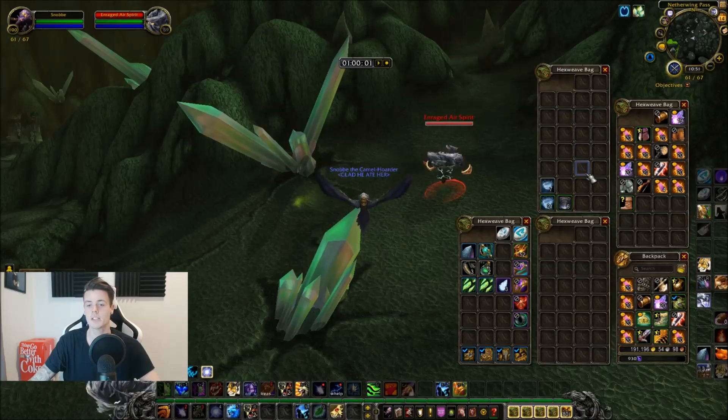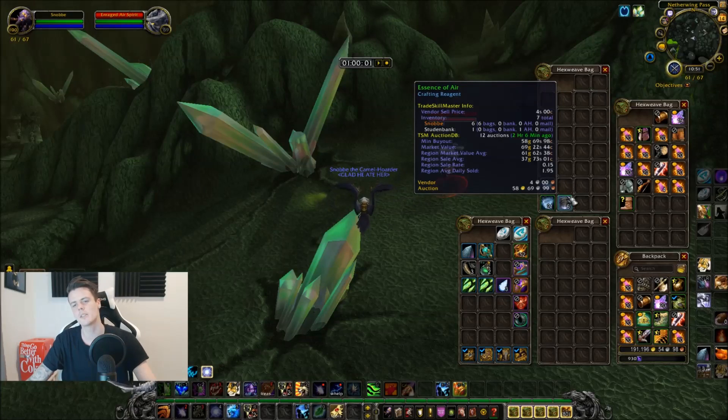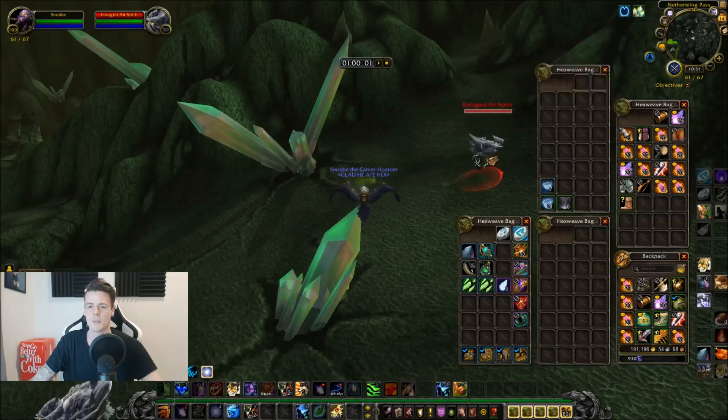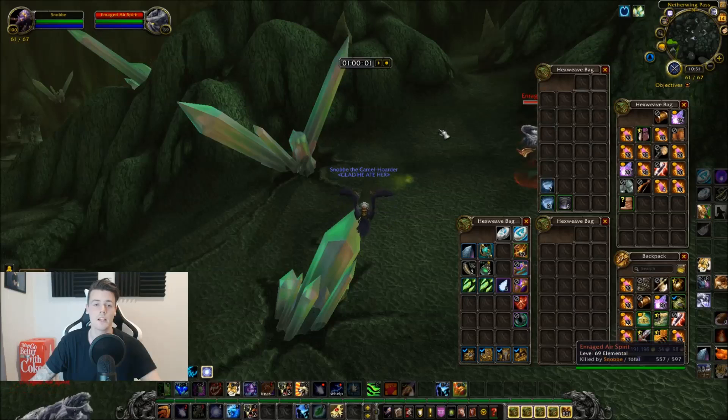When it comes to numbers, as always I've done this for one hour and managed to get 21 Primal Air and 6 Essence of Air, but the Essence of Air doesn't sell for much. There are no really good items you get besides the primals — you get a couple gold vendoring trash, but I'm not going to take that into consideration.